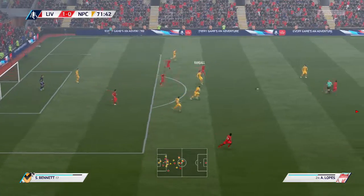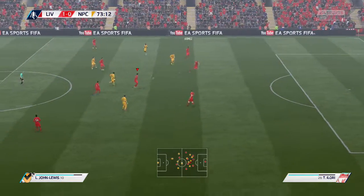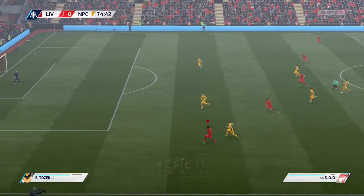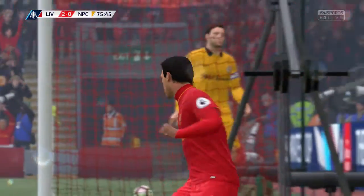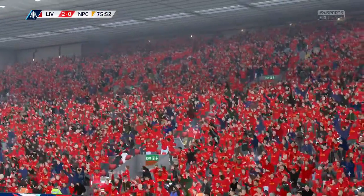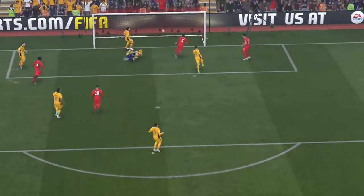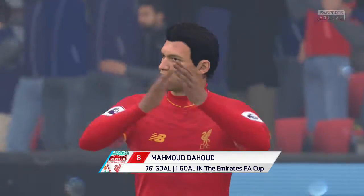This shot is brilliantly saved by the Newport keeper. Sheyojo trying to switch on the attacking power in this situation. Yes! Brilliant! Master tactician, ladies and gentlemen. And it's 2-0! Sheyojo again making a contribution — this time he gets the assist as the keeper and defender completely fall over each other, figuratively and literally. Easy finish.